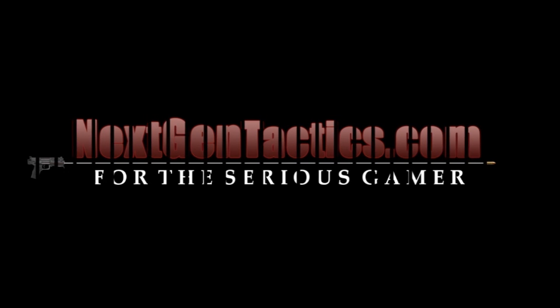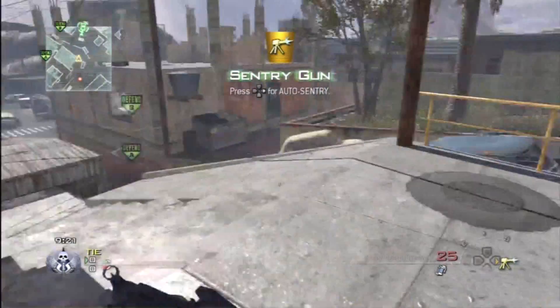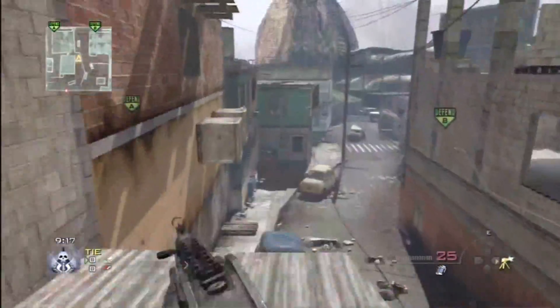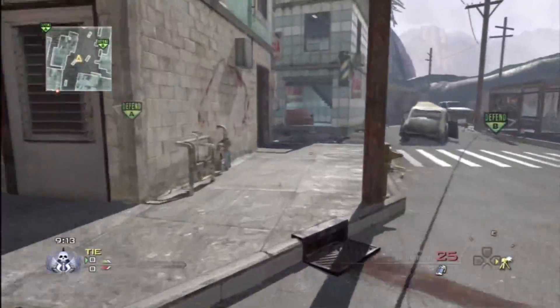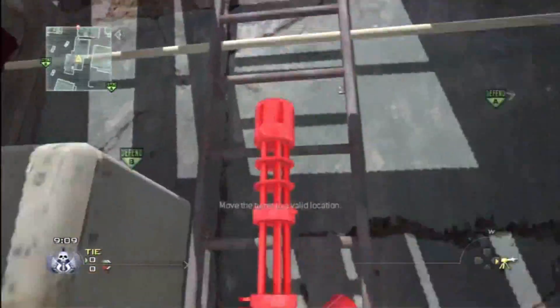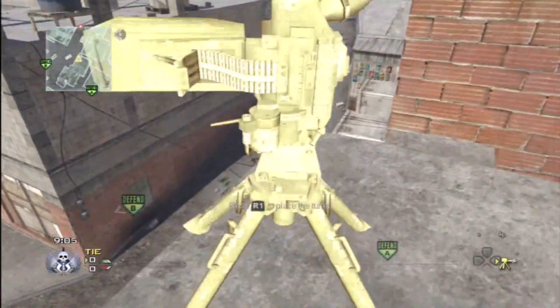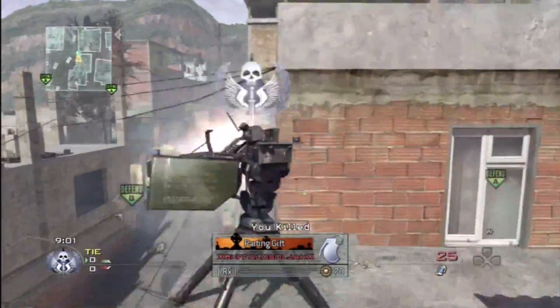For the serious gamer. Hey guys, Killer Guy 23 from Next Gen Tactics. I'm here with the Favela Sentry Gun series. We're actually gonna start off on defense. We're heading up here — go upstairs and put a sentry gun on the top of this roof over here, which will cover off the whole way to B.